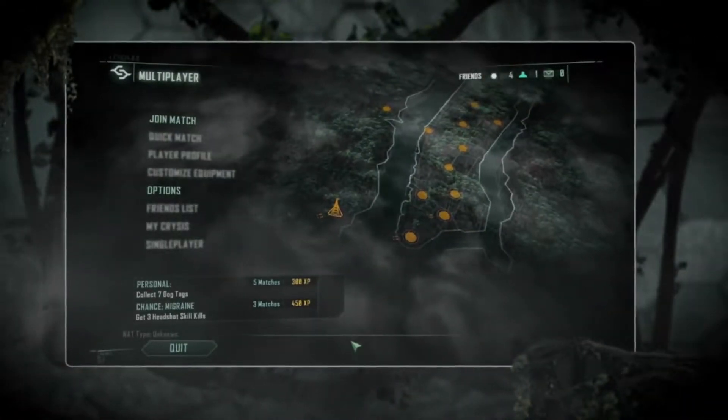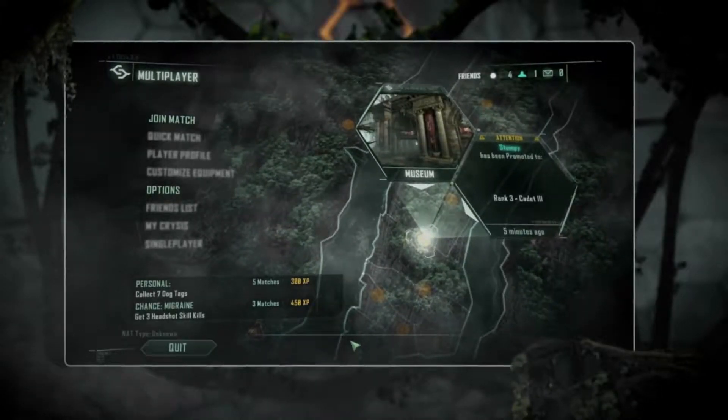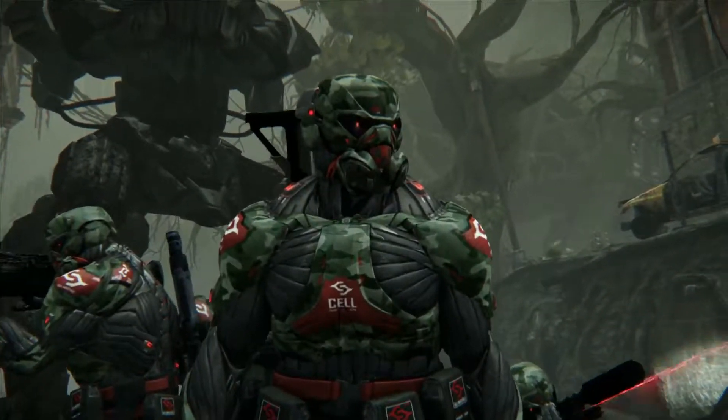Another great piece we've added into Crysis 3 is the New York Feed. The New York Feed is a dynamically generated map of New York City that creates an information flow of what you and your friends have been achieving in game. In addition, this will allow you to take them on in custom generated achievements to show who is really the best.